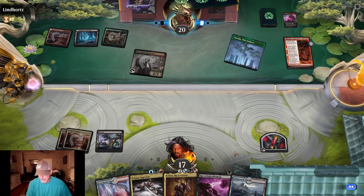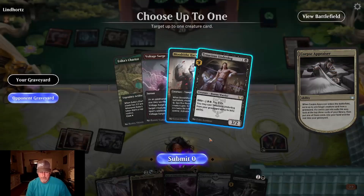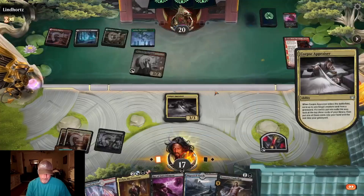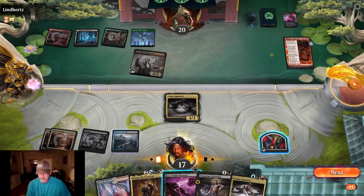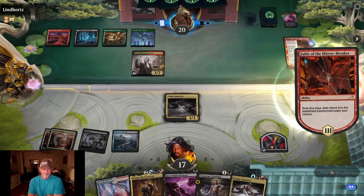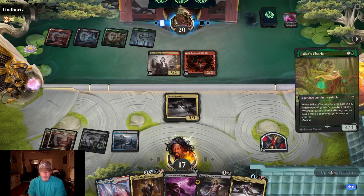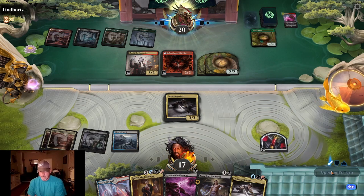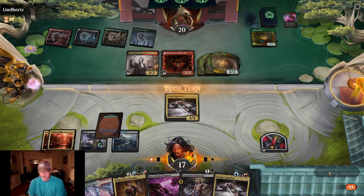Man, I get the spiciness. I put one in my hand — what do we want? We don't have any instants or sorceries for the Adversary. I should have maybe set up for Evelyn, but it's looking a little bit better.